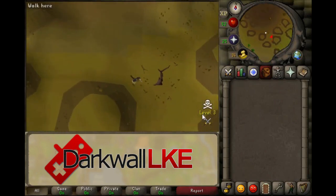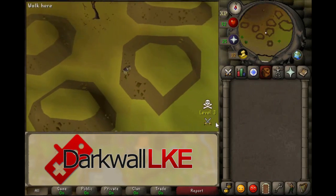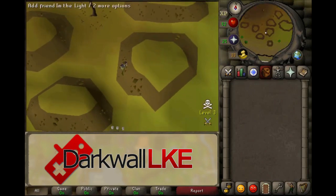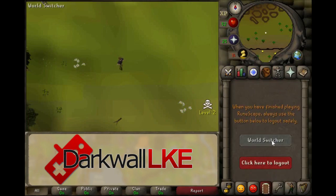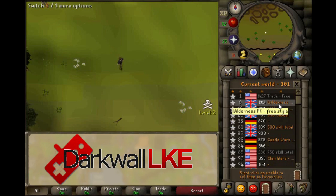If you head too far east, you'll notice two crossed swords in the bottom right-hand corner of your screen. This means it's a multi-combat area, so more than one person can attack you at the same time. When you go PKing, you want to make sure you're logged into either world 8 or world 16, as these are the free-to-play wilderness worlds.